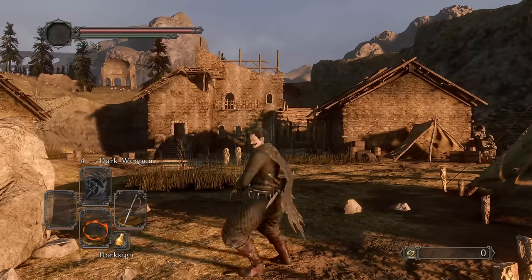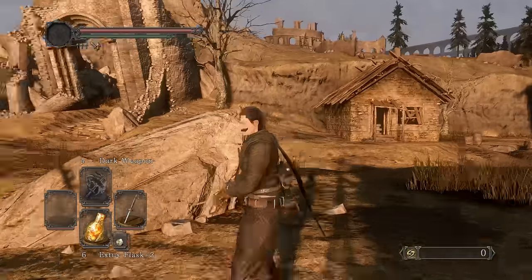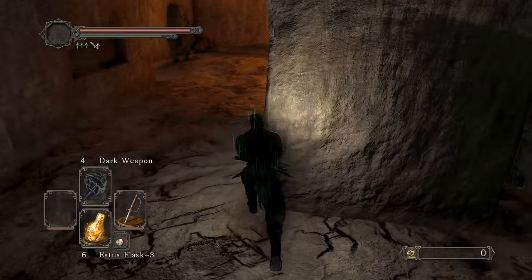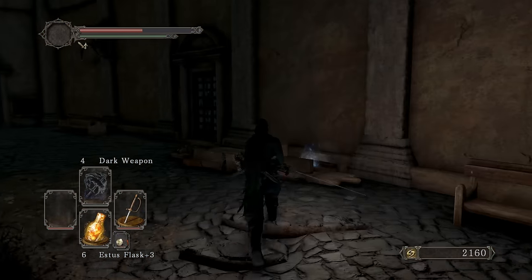There's probably a better armor set to better match the character, but that'll do for now. Heading down to pick up some Charcoal Pine Resin — Duclair Freya is weak to fire. Three of them — nice.